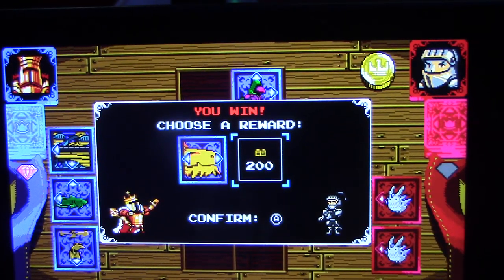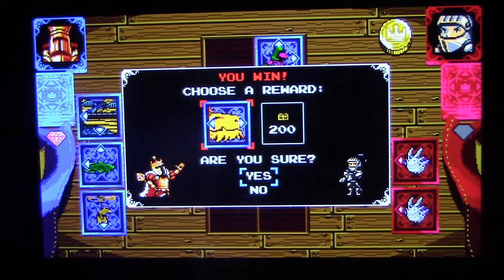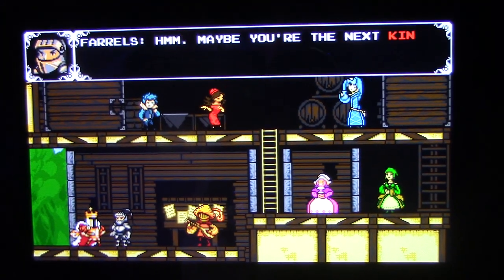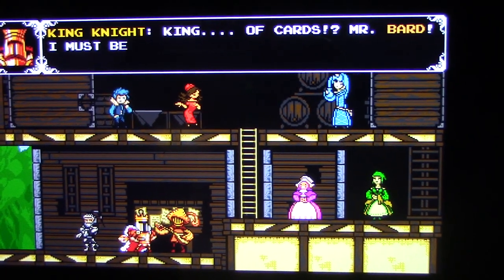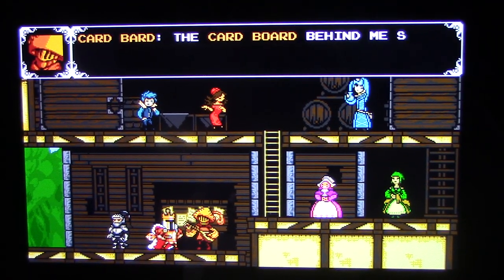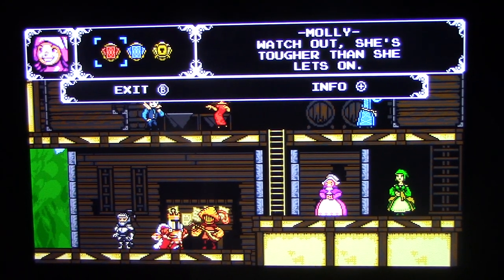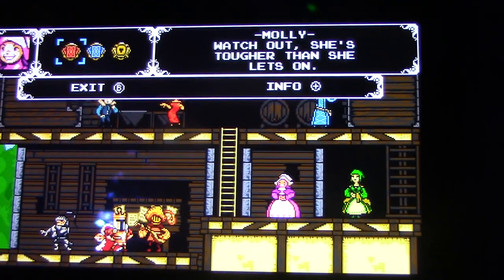It's a very real strategic card game that's different from anything we've done before. After a match you can choose either gold or a new card — like this dragon card. Right now these are placeholder images with enemies from the game on them, like this bubble dragon. The Bard is taking up an interest in cards and will become the Card Bard, and you'll be able to play cards against a lot of different characters in the game. It's turning out to be a very bizarre and fun little addition.